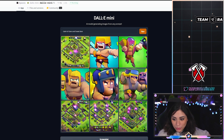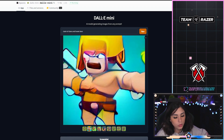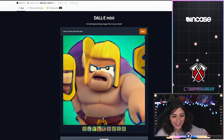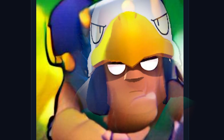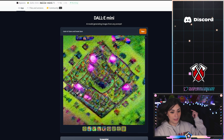I looked up 'Clash of Clans and Brawl Stars,' and to be honest, it's not that bad. I literally see a Clash of Clans base — super cool, honestly. We got some characters the AI made, doesn't look too creepy. This one looks like Bo mixed with a Clash of Clans character. Another base, another base, and another base — that base looks awesome. The AI did really, really good.